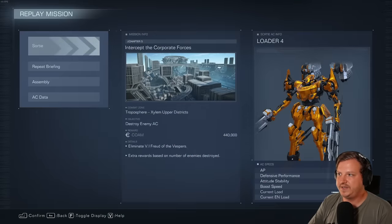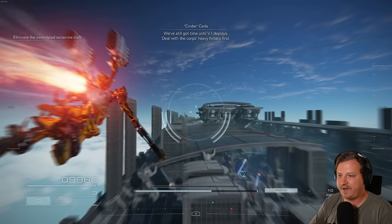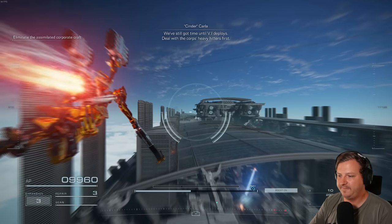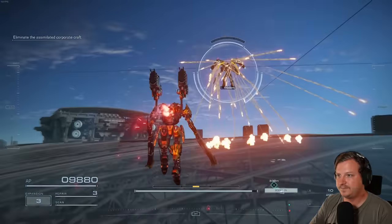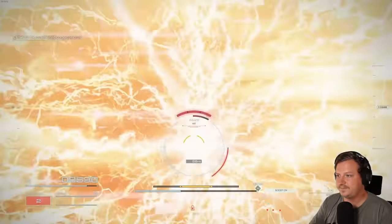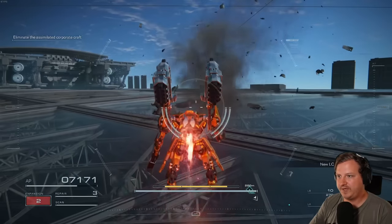Next is the mission Intercept the Corporate Forces in Chapter 5. There's a combat log you need to get that's pretty well hidden. Right at the start, overboost on top of this glass ceiling and that'll get the enemy to spawn. Once he's dead, finish the mission.